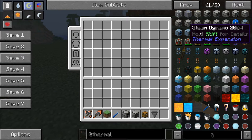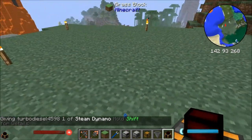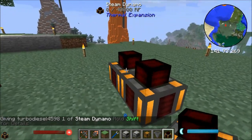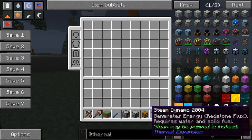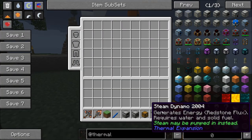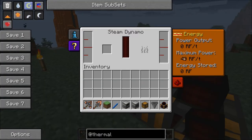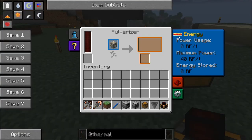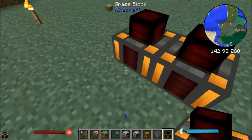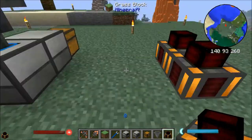We're going to start with steam power — what it does is you place it down in the world. If we hold shift over them, it shows it generates energy, redstone flux, and requires water and solid fuel — so coal basically. And that is going to make some power for us. You can see the maximum power here is 40 RF per tick, and these machines use both 20 RF per tick and 40 RF per tick. So if we just have one steam dynamo, we're not going to be able to fuel them because we're 20 redstone flux short — we're going to need two to completely power the system.